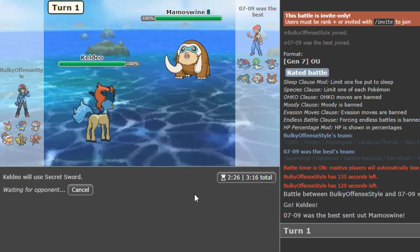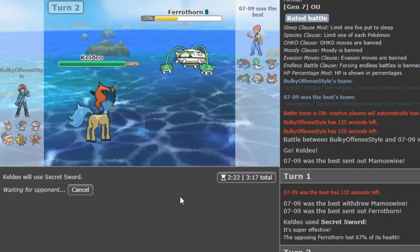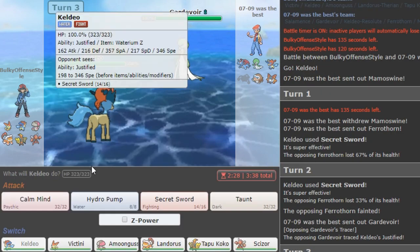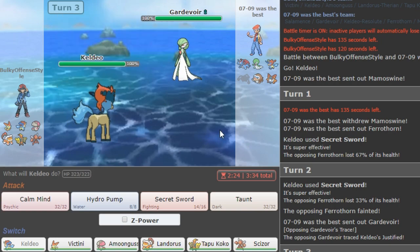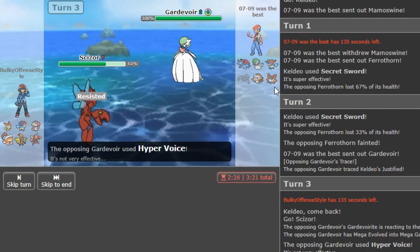I think Keldio could be a good lead here — yeah, let's do that. It is Mamoswine — super obvious lead. We just Secret Sword here to break the potential Sash. We all know what happens when I click Hydro Pump — it misses. He goes hard Ferrothorn, which is a really bad play. I was hoping we were getting out of the range where people make these terrible plays. He might go Gardevoir — no, he just sacks it. So Gardevoir comes out. Victini is my play here.